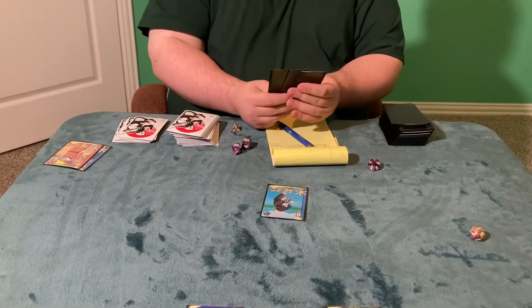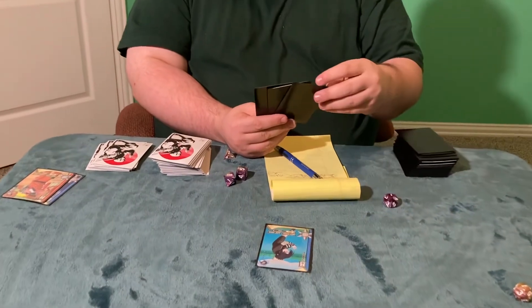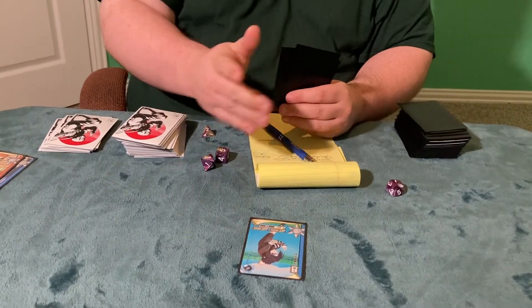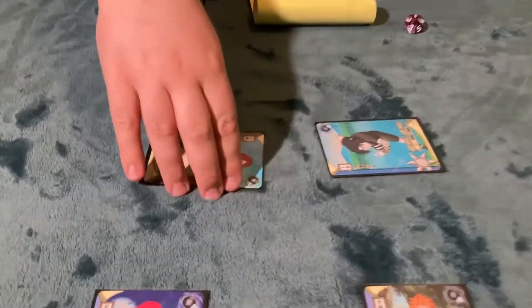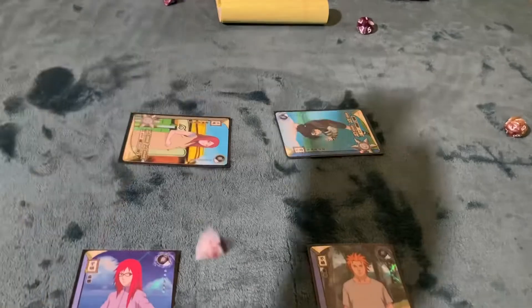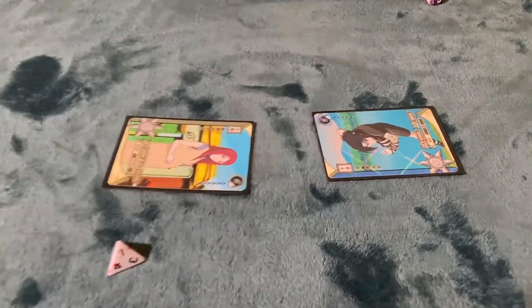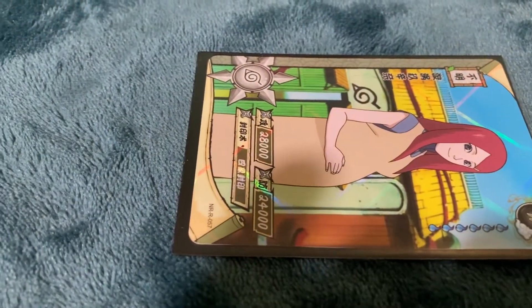It is now Connor's turn. Connor draws, and he does have one experience point to play Minato, but elects not to. He moves to his attack phase and has Sasuke attack Kushina. Sasuke's combat points are less than Kushina's, so Adam gets to roll a defender bonus using a four-sided die. It lands on a one, so Sasuke scores a critical hit — Kushina takes 20,000 attack damage, leaving her with 4,000 health.